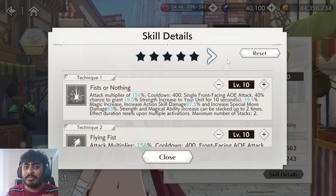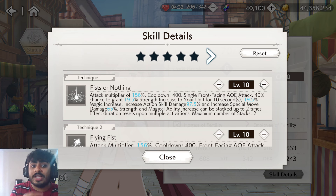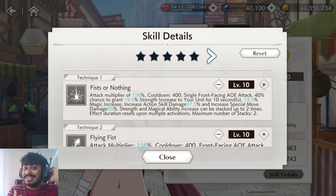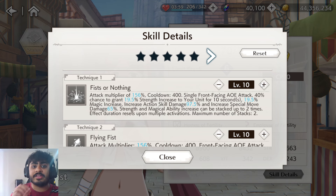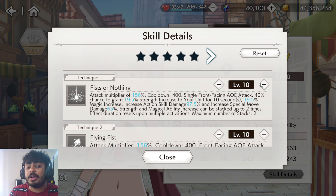Unfortunately, the percentage chance doesn't go up with awakenings. However, the strength and magic buffs can be stacked up twice — not the skill or special move damage buffs unfortunately. Skill one already starts with two stacks and with the ability board, that goes up to three stacks, which is insane. If you can get all her buffs going and proc all of them at the same time with three stacks, she becomes a really strong unit.